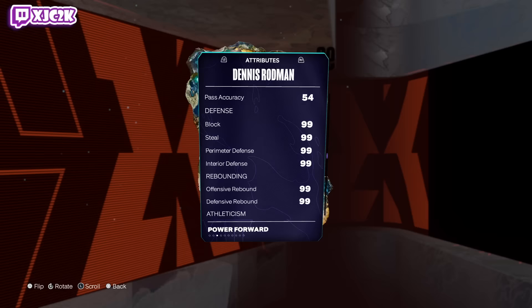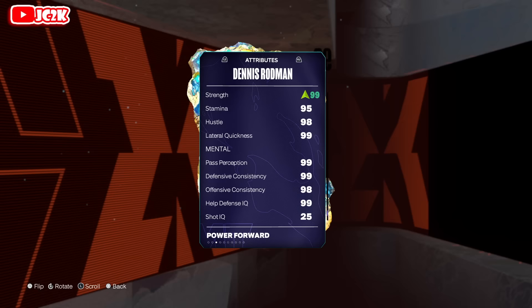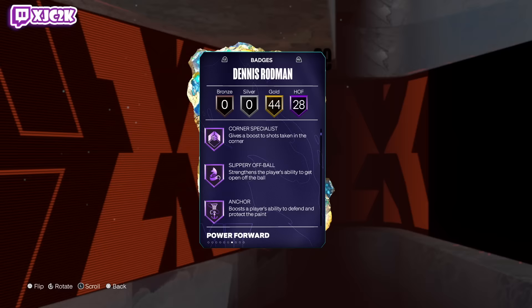At the same time he's the best defensive card in the game: 99 block, 99 steal perimeter, interior, and 99 rebounding — ridiculous. 94 speed, 82 acceleration isn't great, but 98 vertical and 95 strength, 95 stamina, and 99 lateral quickness. He is a ridiculously stacked card especially on the defensive end of the court.